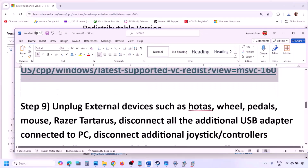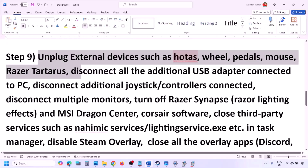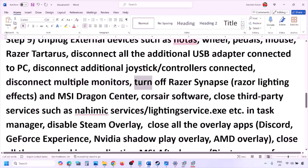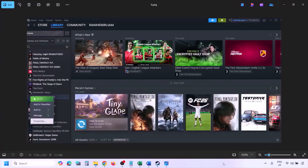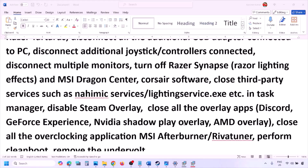The next step is to unplug all external devices you're not using — such as HOTAS, wheels, pedals, USB adapters, or dongles. Disconnect any extra controllers and multiple monitors, and try launching the game on a single monitor. Also close any third-party services or applications. Disable Steam Overlay by going to Steam, Library, right-clicking the game, selecting Properties, going to the General tab, and turning off 'Enable the Steam Overlay While in Game.'